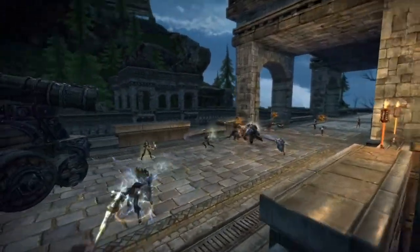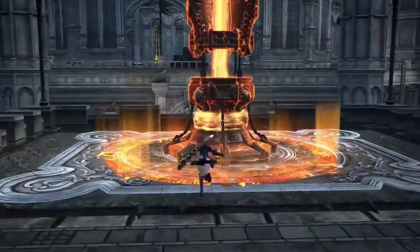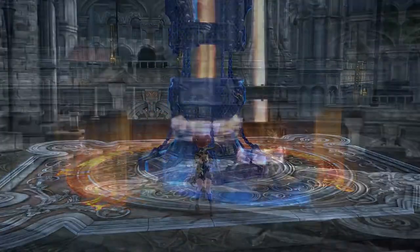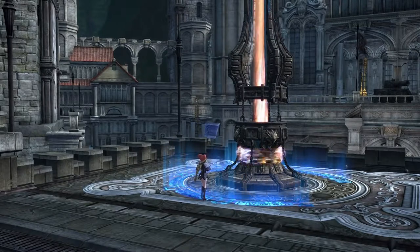Before reaching the fortress, players square off in small skirmishes across a broad battlefield. Capturing any of the three pyres on the battlefield means your team can respawn closer to the action and buys more time to finish your assault on the anchor stone.